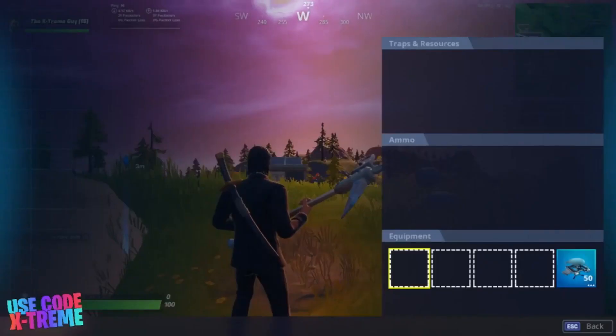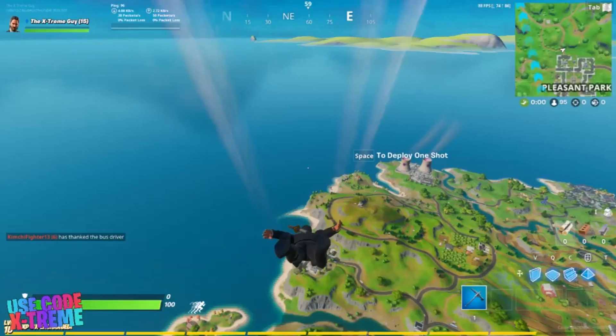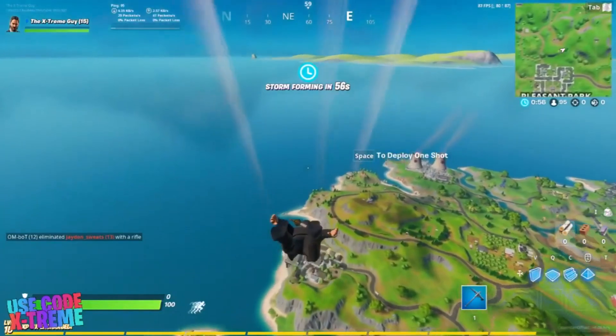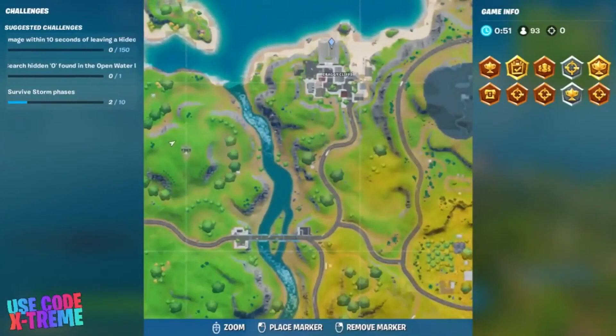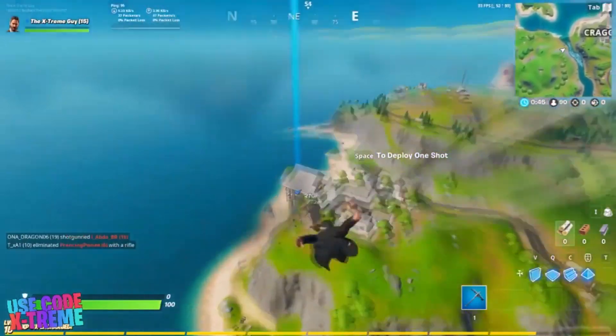The next one is going to be letter O. Once you've completed eight of the challenges from the Open Water challenges or missions, you'll receive the Open Water loading screen and the letter O. As you can see, this is found in the northern part of the map at Craggy Cliffs. Just follow the video for the exact location.